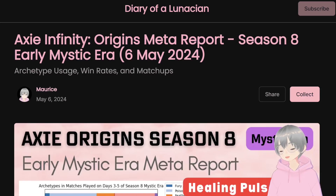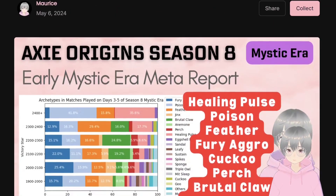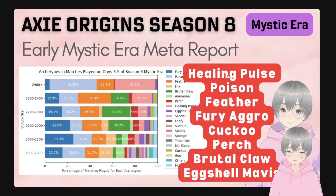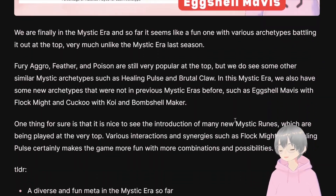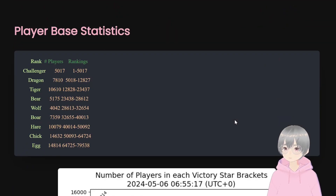Hello everyone, Morris here. Today I'm bringing you another meta report for X-Men Infinity Origins Season 8. It's the early Mystic Era. As you can see from the thumbnail, there are a lot of different archetypes that are actually kind of viable at the top. So it's a pretty diverse and pretty balanced meta. Of course there will always be some that are stronger than others, but you can see quite a number of different archetypes are viable. Let's jump right into the statistics first.